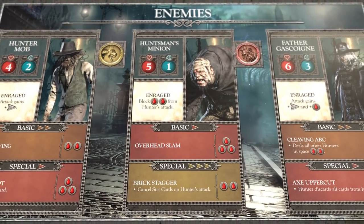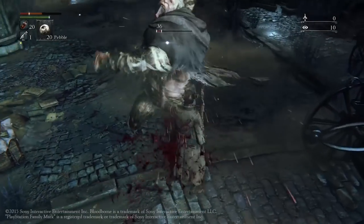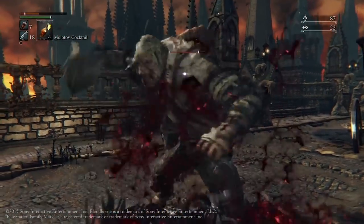Each enemy card lists a basic attack, which you can usually assume is going to be the primary method that that enemy is going to try damaging you with. In addition to their basic attack, they also have a special attack, which, while rare, is something I'm going to have to account for, as these are usually going to be more potent and carry with them some nasty effects and potential drawbacks if I'm not prepared for them.